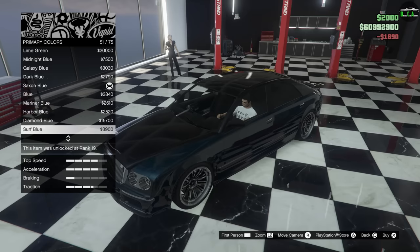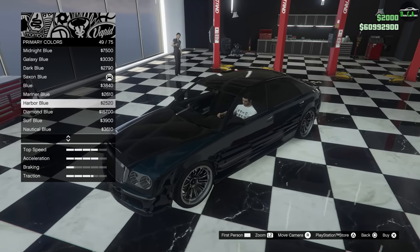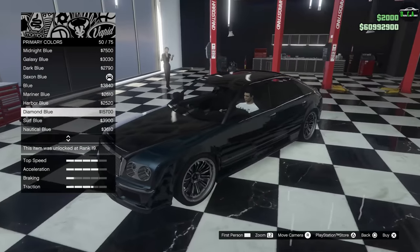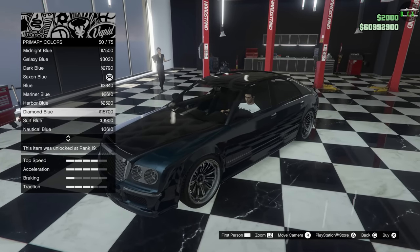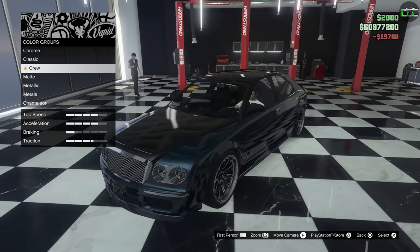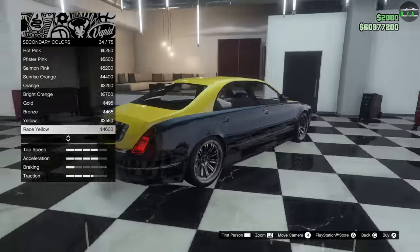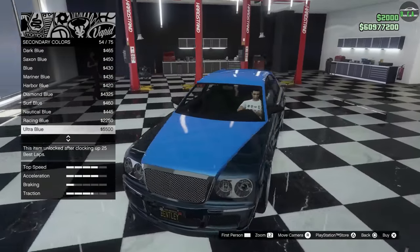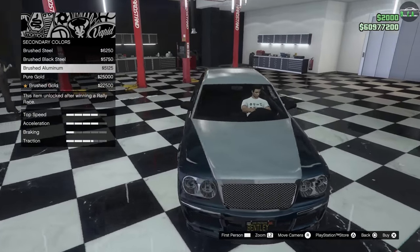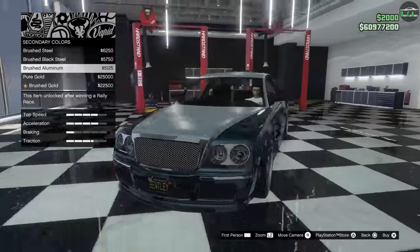Nice, dark, classy color — I think this suits this car very well. Not something too bright or flashy. For the secondary color, we are going to brighten it up a bit. Secondary is the hood, roof, and trunk area — really nice separation. For this, we're going to go to metals and we're going to go brushed aluminum. I think that looks absolutely gorgeous on there. The dark blue with a really bright silver on top is just a really nice look.